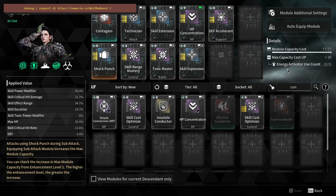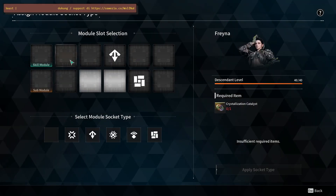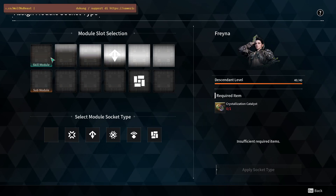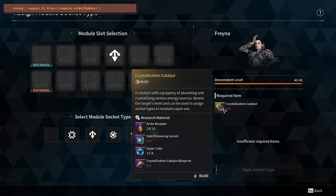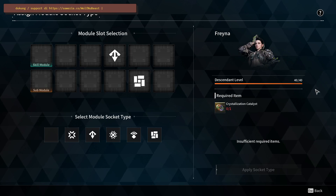With the energy activator you can only use one, but you can assign modules multiple times — like everything in here uses crystalline catalyst. If you use one on this socket, your character level will reset to level 1, so you need to level up to 40 again.